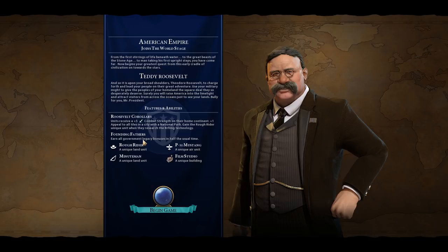Just before we get into the game, I wanted to do a quick double check of the abilities. We are playing with a couple of mods, but we'll talk about those in a moment. The main bonus that Roosevelt brings is that units receive a plus 5 combat strength on their home continent, and plus 1 appeal to all tiles in a city with a national park. They also get the Founding Fathers benefit which earns all government legacy bonuses in half the usual time. That seems like a pretty decent bonus.